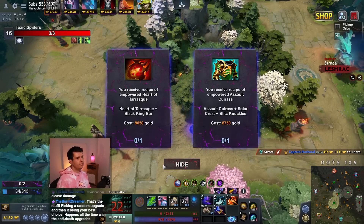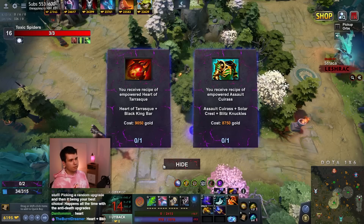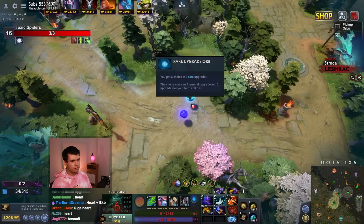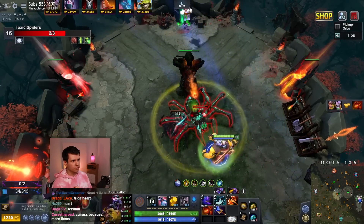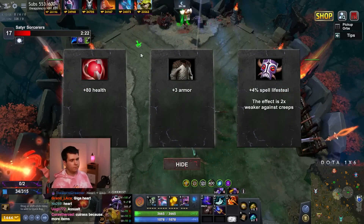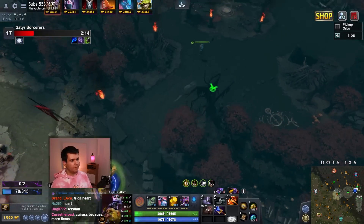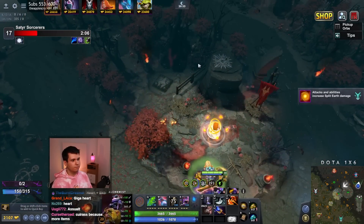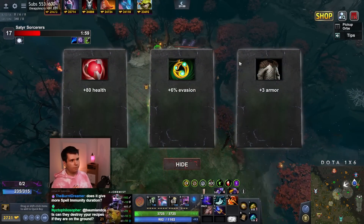What do we want — the Heart of Tarrasque upgrade, or the Abyssal upgrade? Looking at this lobby, I think a lot of it is just going to be about survival. I think the Heart, right? Because that way I can just slap this in here. Now I've got a Heart combined with a BKB, which is going to be good. That way we can have BKB without actually needing an inventory slot for BKB. I do think we probably want the Heart of Tarrasque anyway.